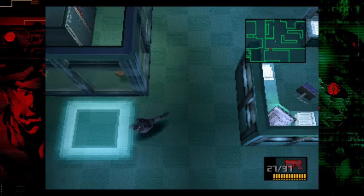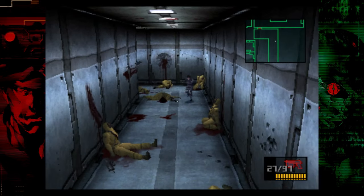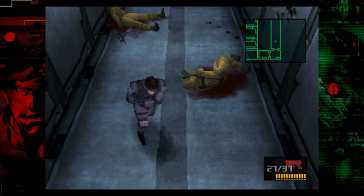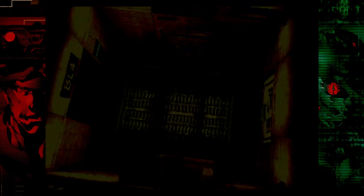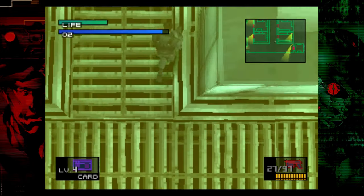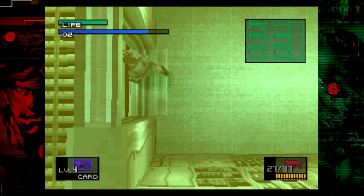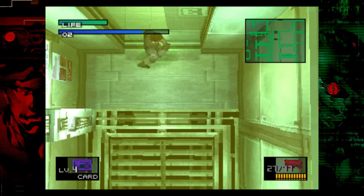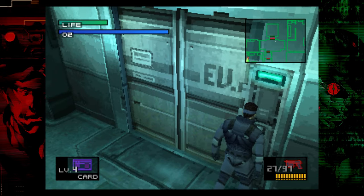We're going to head out the door we came through initially and make our way back to the elevator. The way to avoid this gun camera is actually by walking up to the wall in front of you — that's going to avoid it. Now you don't really want to go into this room, but it has stun grenades, and we absolutely need stun grenades for the tower ascent portion.